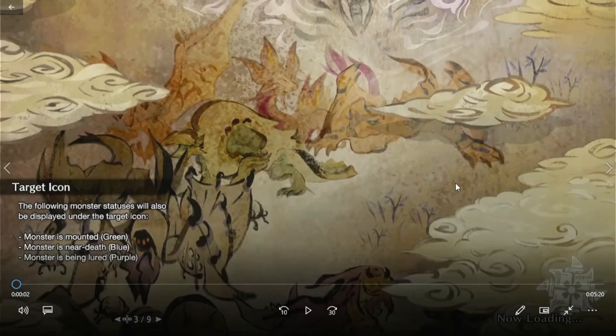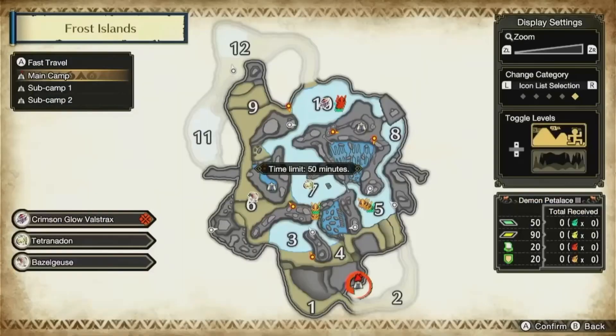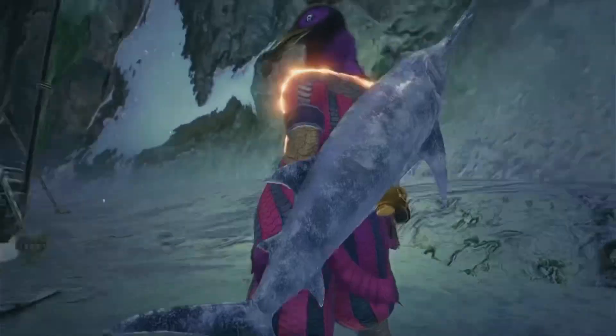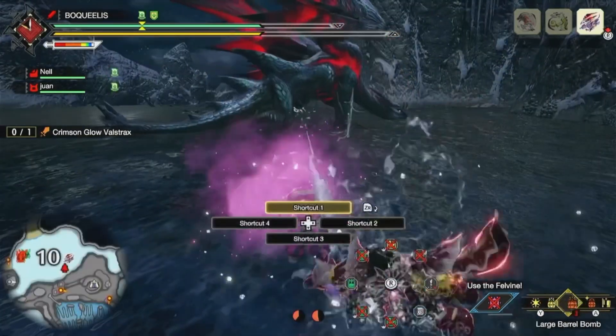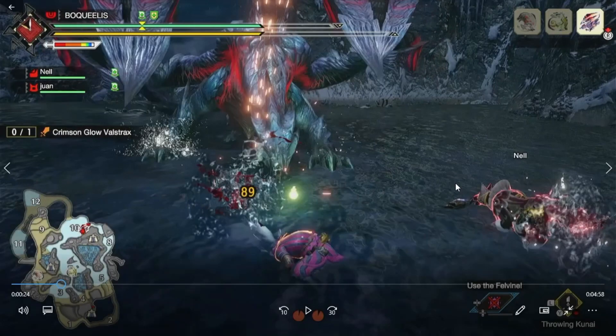Alright, it's time to get into the actual speedrun — the meat and potatoes of this video. First thing I want to go over is how I am using True Charge Slash over Raid Slash. The reason is that True Charge just does more damage — bigger numbers. A lot of Balxtrax's fight is just you hitting him while he's down, and for Raid Slash to get that 50% damage boost you have to get hit while charging it. When the monster's knocked down you can't really be getting hit unless there are small monsters, which is just incredibly lucky.